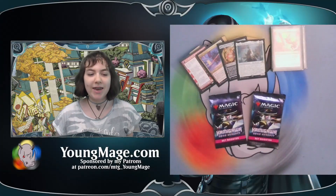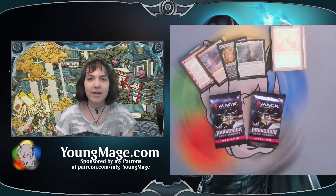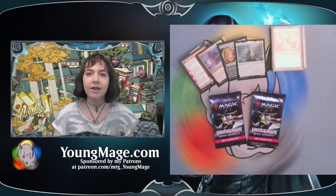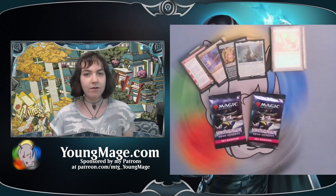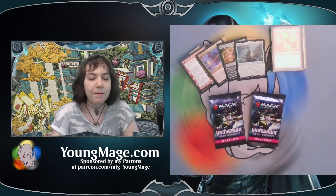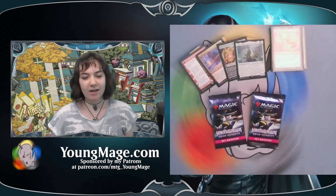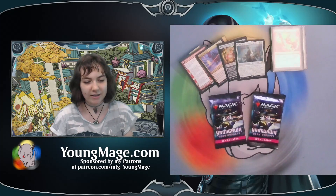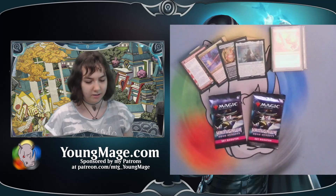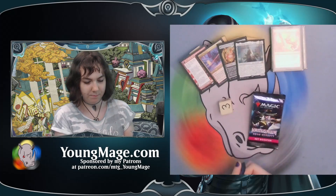Welcome, Mage, I'm Speedy. Konnichiwa, Maroshi. Watashiwa Superi desu. Kamigawa e Yokoso. I'm gonna be opening up two Kamigawa set booster packs because I lost the last game. Let's see what I get in these set boosters.